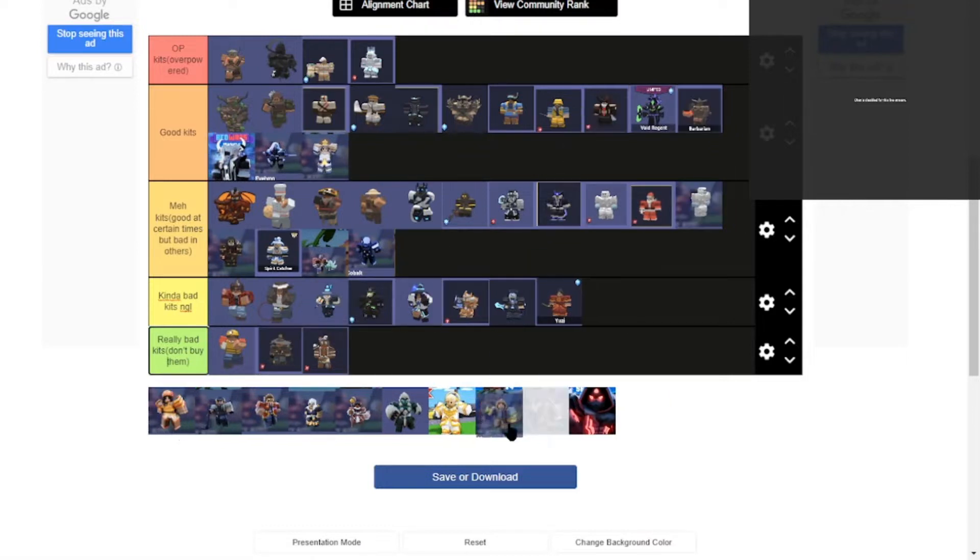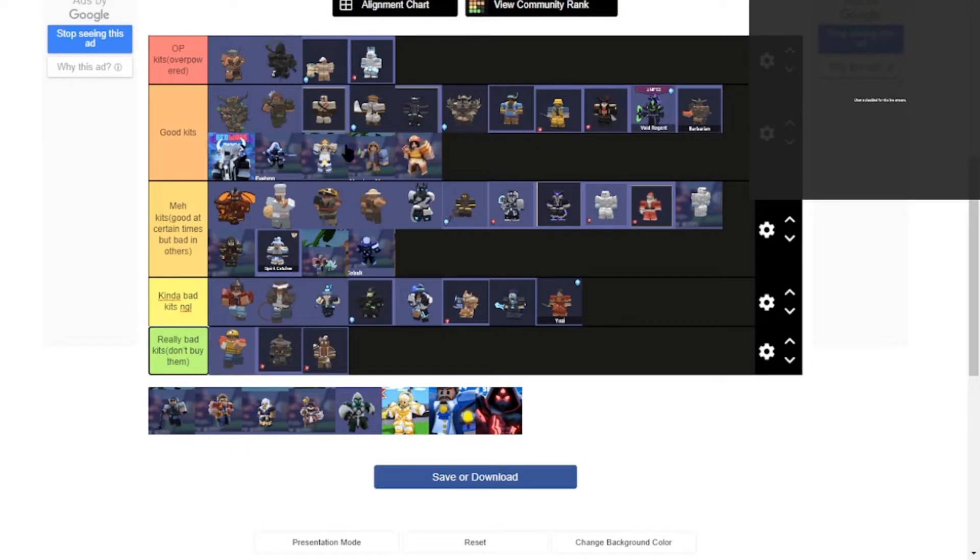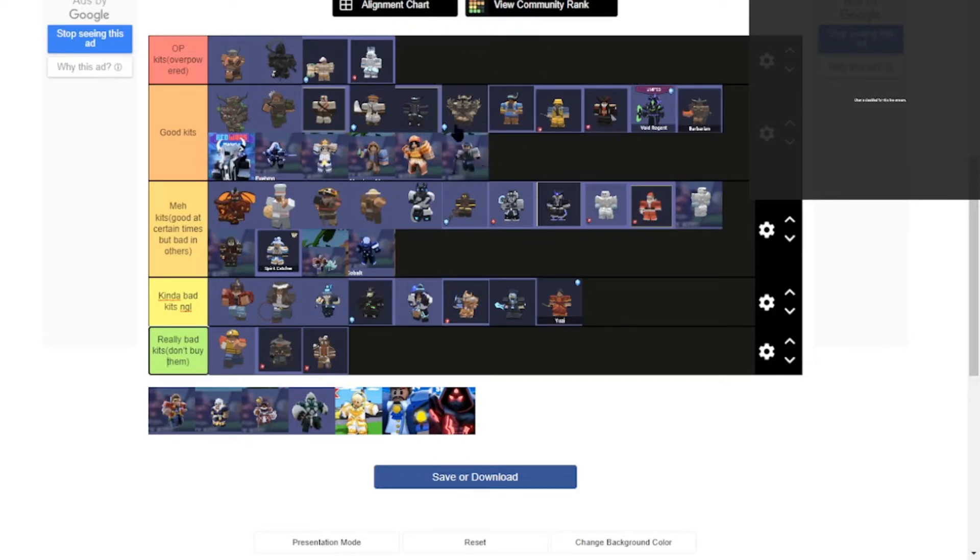And we got the resource guy — good in terms of resources, but not in PvP. And we got the summer kit — it's a good kit.